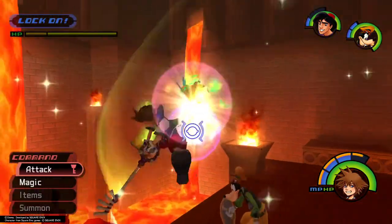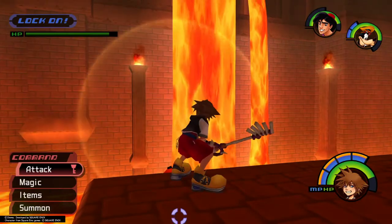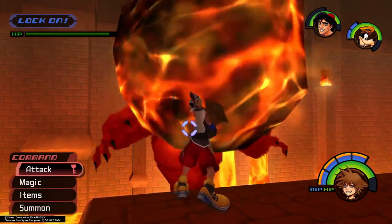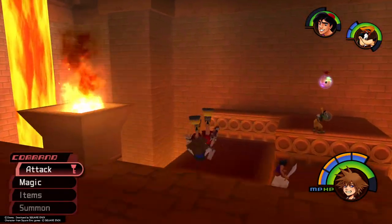Iago is no threat to you, but Jafar will try to attack you from afar by hurling large boulders. You'll know when he's prepping to throw one when you hear this. You can use Guard to reflect these, or just dodge roll to the opposite side of the platform to avoid damage.